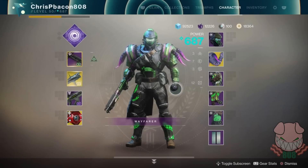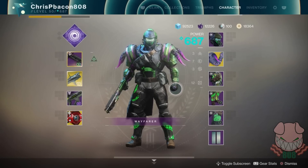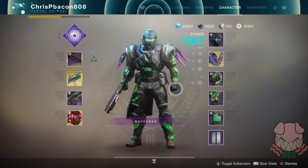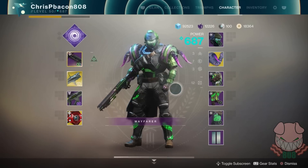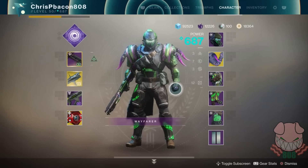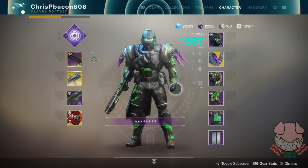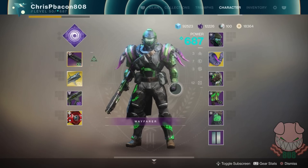Now onto our armor set. As mentioned in the title, this is specifically meant to be a Reaper build within Gambit Prime, meaning all Reaper armor is going to help us out a lot. I have the full Notorious set, which is the strongest obtainable, and I use an exotic swap out for my arms. This armor can be farmed in the Tier 3 Reckoning activity, accessed within the Gambit node on the Director. The goal of a Reaper in Gambit is to kill as many enemies as possible, as fast as possible.